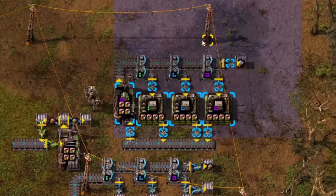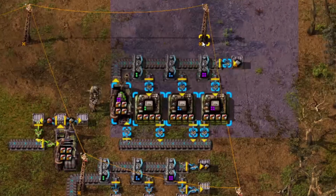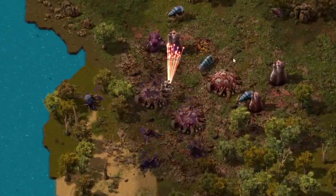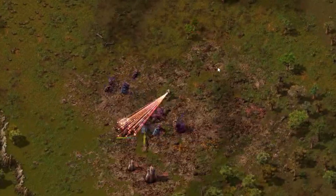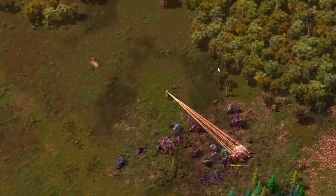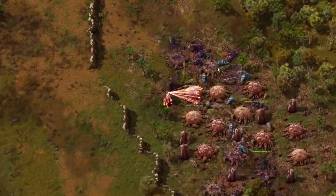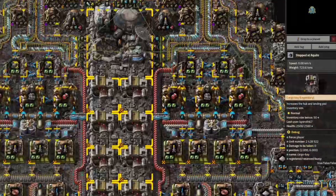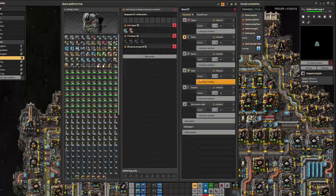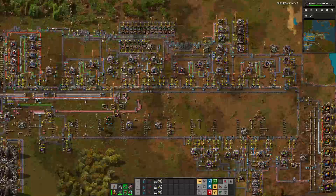Like legendary medium electric poles — who needs substations? These things are awesome. And who doesn't want legendary exoskeletons? Legendary personal lasers are seriously OP, especially if you don't have behemoth biters yet. Meanwhile, I'm going to kill some bugs — this is really fun. Did you realize that legendary cargo bays add 50 cargo slots to your space station? You can use these to upgrade your early game ships without having to rebuild the whole thing.